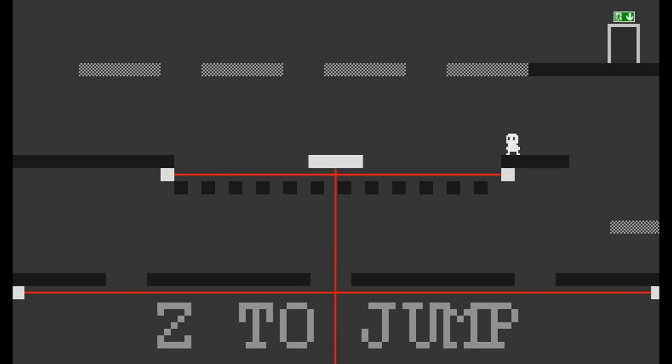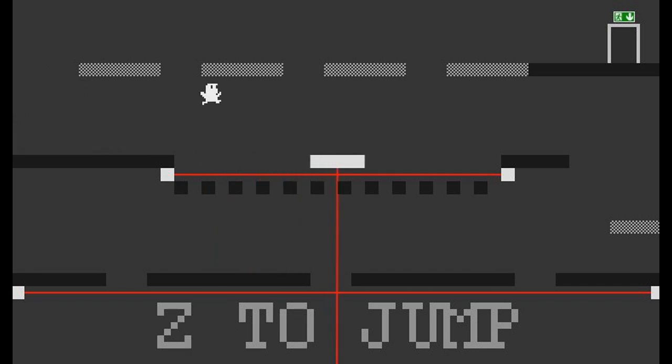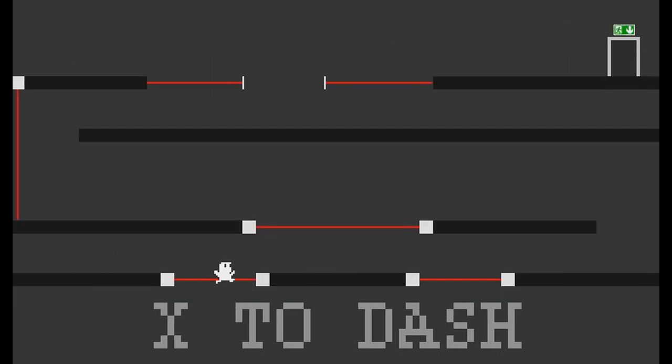Just going to wait it out because we don't want to fall — there's a laser underneath us. How do I get up there? Wall. Oh — X to dash. Ooh. Dash up. I fall-jumped into that.